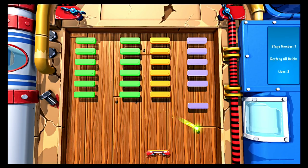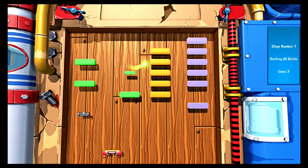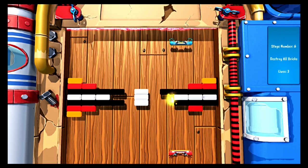You move the ball by bouncing it off of a paddle that you control and clearing all of the bricks completes the level. This is by the numbers Breakout, albeit the levels become more complex as you move on and include things such as controlling a paddle at either side of the screen and blocks that must be destroyed in a certain order.